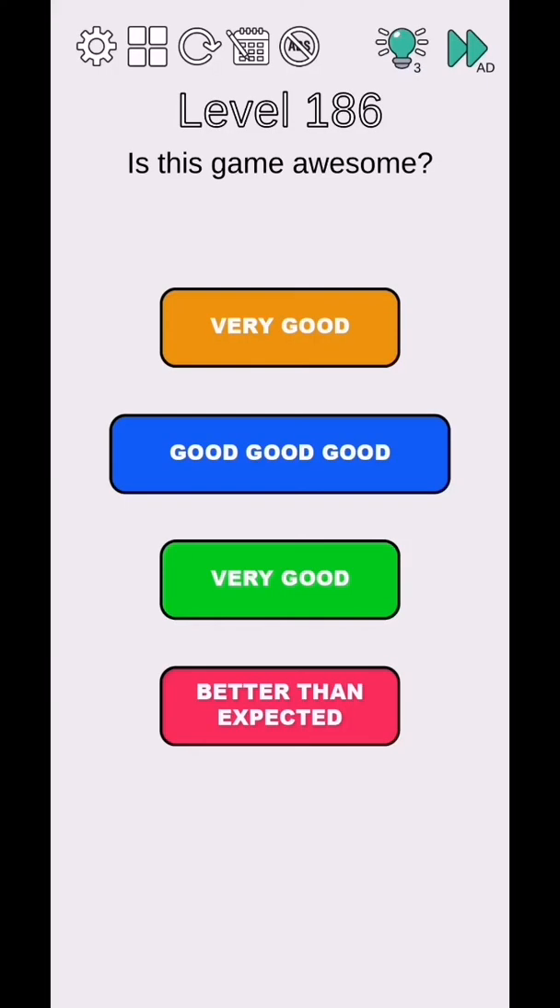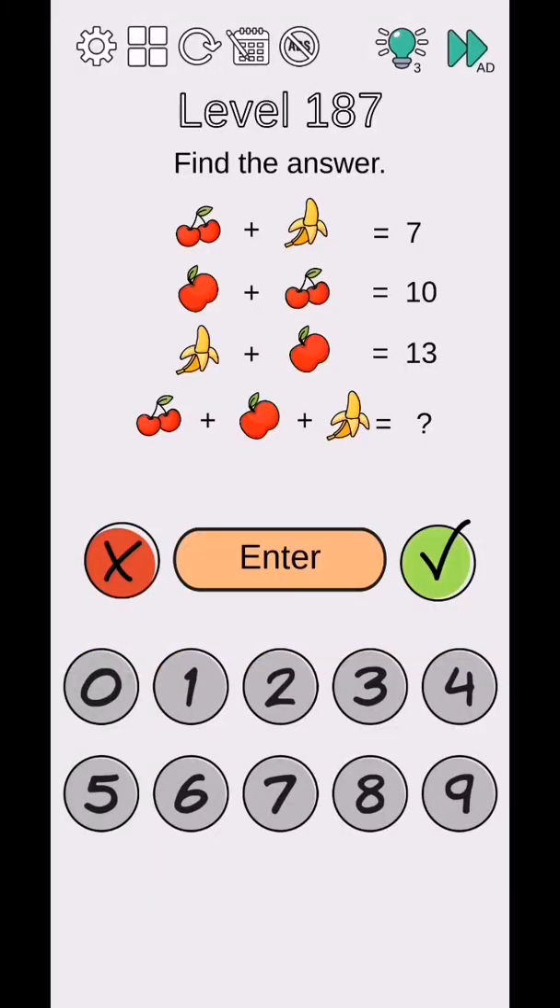Brain Challenge Think Outside level 186 to 190. Level 186 - is this game awesome? Yes, it's very good. Level 187 - find the answer: one step equals one, two steps equals two, apple equals eight, and the next equals five. So 8 plus 10 minus... the answer is 15.